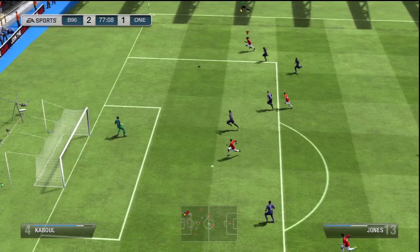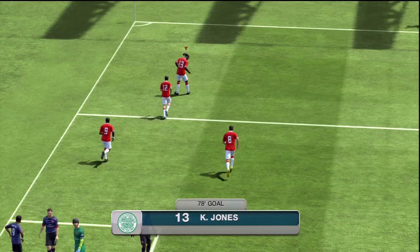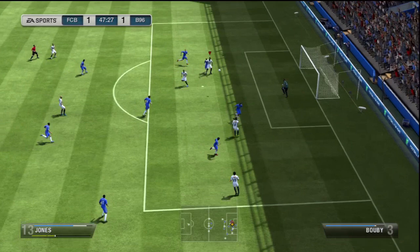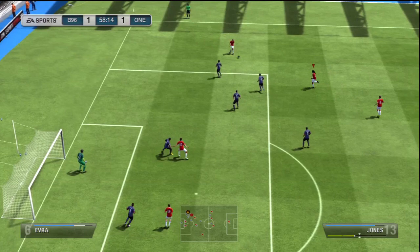That low attacking work rate is annoying because he never gets in the place you want him for headers. I didn't get that many headers — I think I got one. When you're out to one of your wingers crossing in and waiting for Jones, he's not there — he's either beside you or he's on the halfway line. Low attacking work rate with medium defensive work rate is one of the worst possible combinations; it really doesn't help you at all.